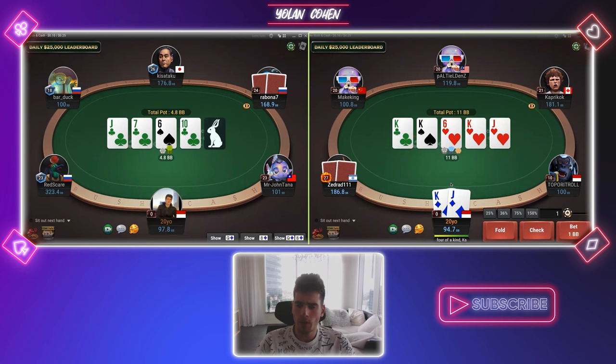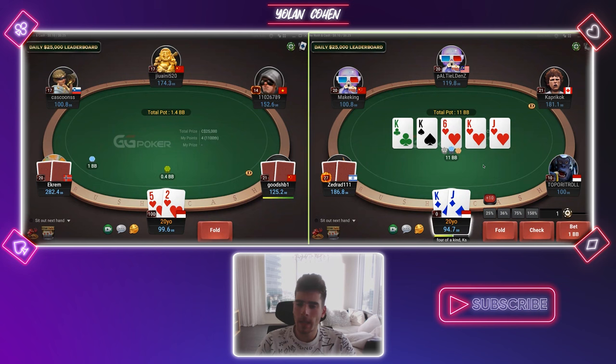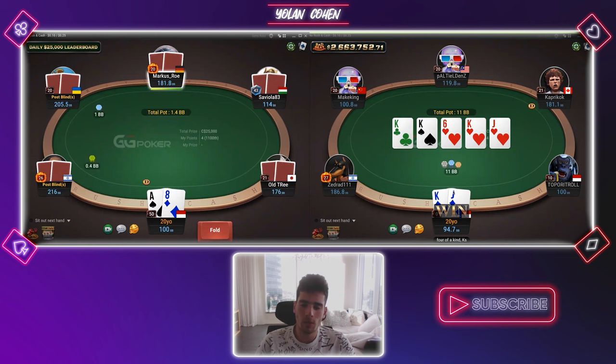So we have quads on the right table here. He C-bet, I lead on the turn — it's the card where I'm actually supposed to lead. And on the jack now, I think we just need to bet small. The main reason we can get value is from pocket sevens, eights, nines. I don't think we will bluff too much when he called me on the turn, so I'm okay with that.